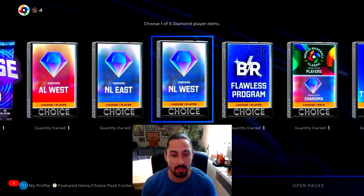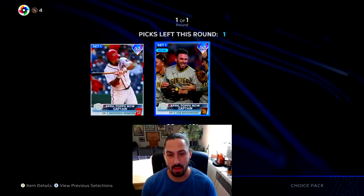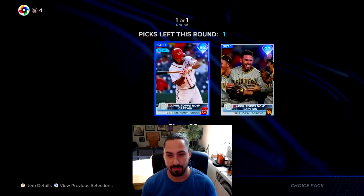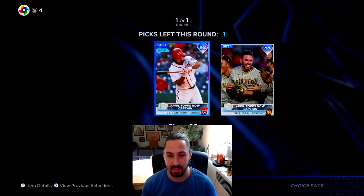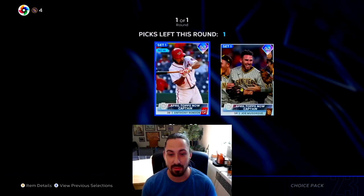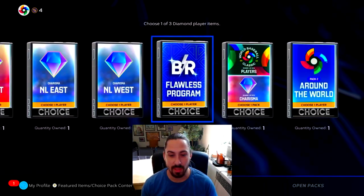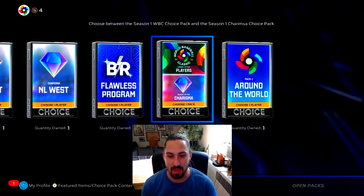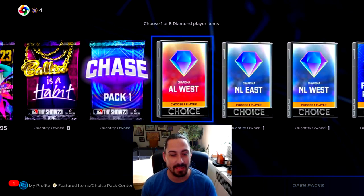We got this BR Flawless reward. Let's do this Captain's one. For Tops Now pitchers and Tops Now hitters, I hate Anthony Rendon cards generally - we're going to pick Musgrove. We also have these which we got from the regular program when we had to play the little slot roulette because we maxed out.